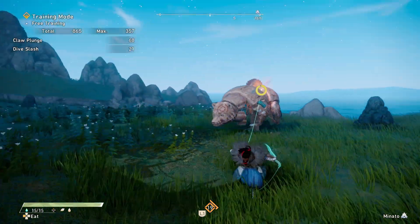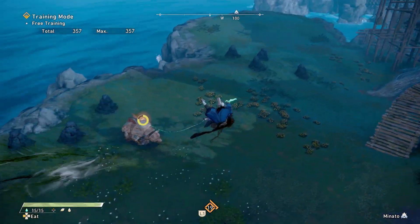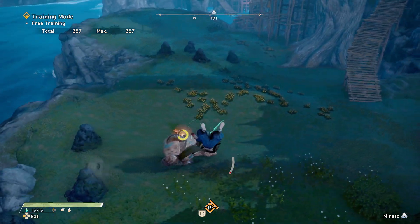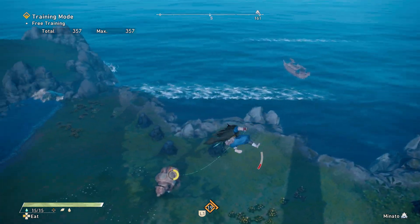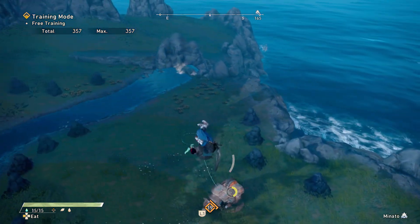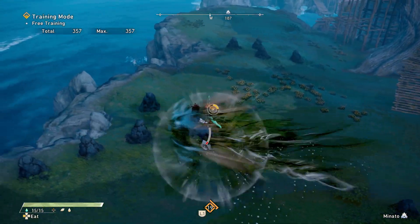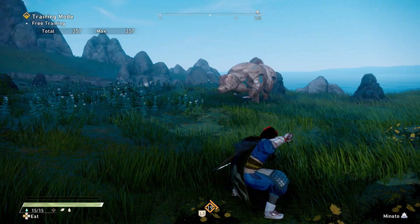One thing I want to talk about is the movement you can do whenever you are hooked onto a kimono. Not only can you dash left and right, but you can also technically jump, as you guys see right here. Jumping does take stamina but dashing does not, so you can get your stamina back, do the jumps, and then go into whatever you need to do. This is just a really good movement tool whether you need to get in or out.